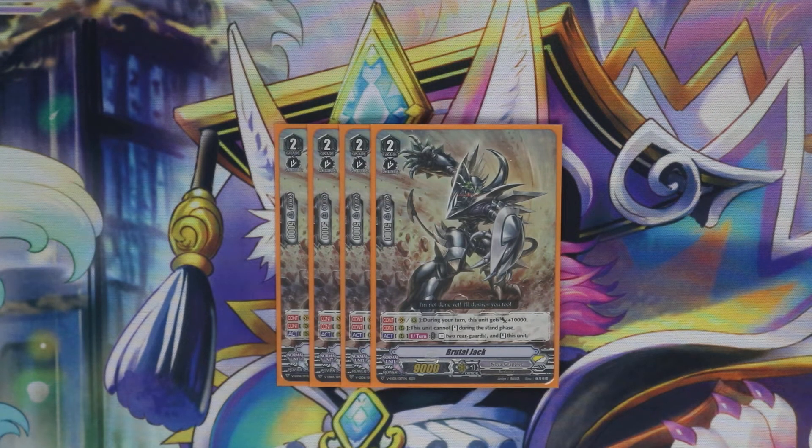On to the grade two lineup — we're running four Brutal Jack because he's a 19k swinger. You do have to rest two units to re-stand him during your stand phase, but you typically don't want to call this guy until you're going into like a 2x Excise turn or a full board, because then you don't have to worry about re-standing him since you'll be killing them that turn anyway. Brutal Jack has a lot of good situations, especially as a grade two Vanguard ride because he's going to be swinging for 19 and your Vanguard will still be able to re-stand the next turn. It's a really great card — highly recommend running four.